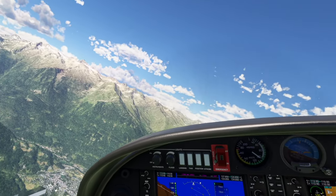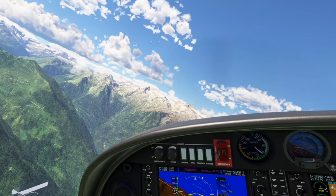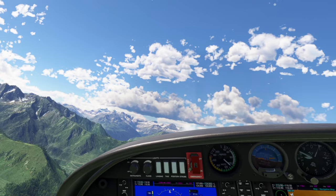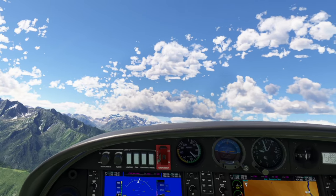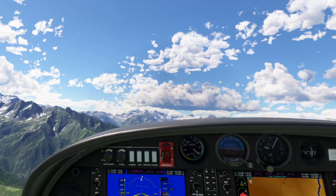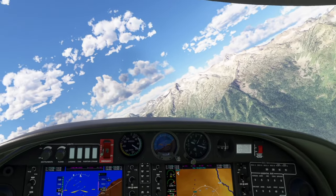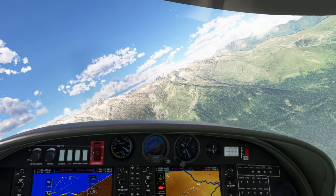I'm working on another video I hope to have out within the next day or two. I'm going to compare the Freedom Fox to the Wilga — as in, what's the best bush plane add-on in Microsoft Flight Simulator? They don't really seem comparable on the surface, but they are probably two of the highest quality bush plane add-ons. I know when I was looking, those were the two I was comparing. They are fairly different, but I think I can highlight some of the interesting differences between the two and why you might want one or the other.